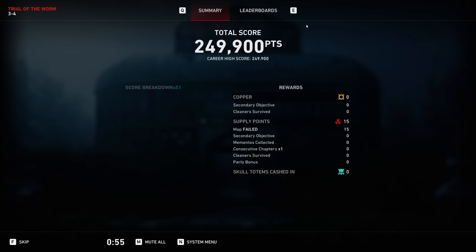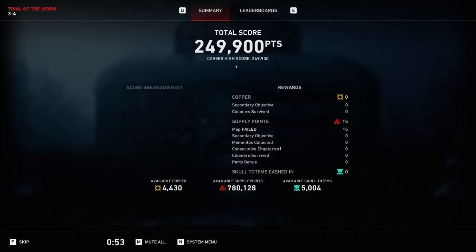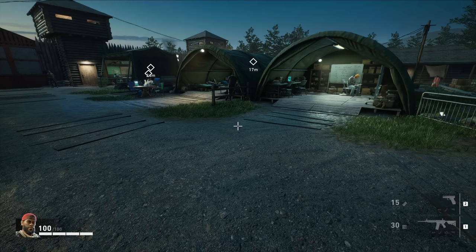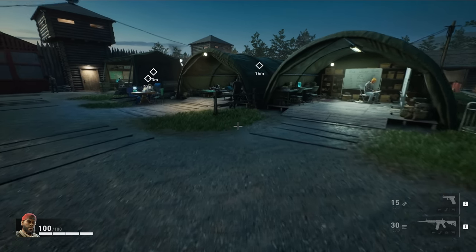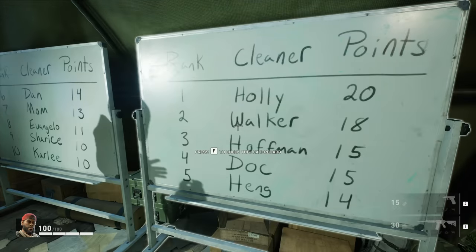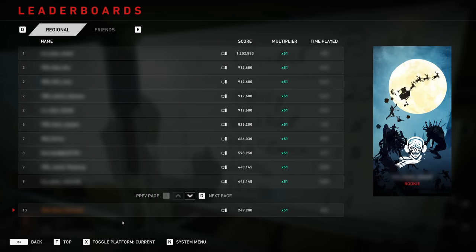Pressing continue brings up a leaderboard section — it shows your career high score. You can go over to leaderboards and view a list of all the different high scores people have accumulated so far. These current scores are from people testing the game; it will look very different when the full thing comes out on December 6th, and perhaps you'll find yourself at the top of one of these leaderboards. There's also a new tent in the hub dedicated entirely to the leaderboard.